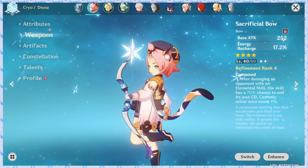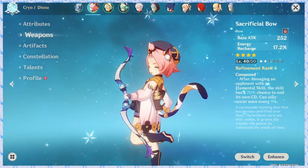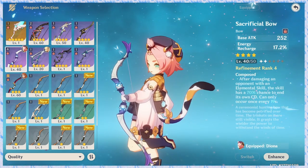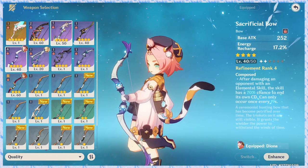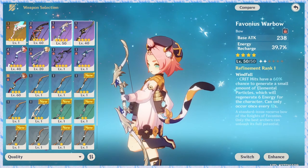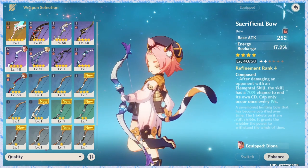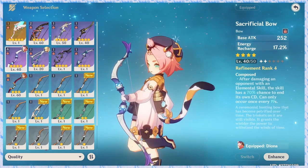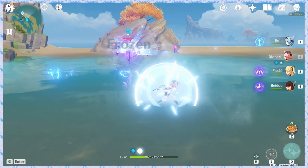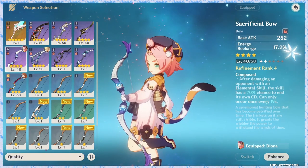For weapons, the best weapon is Sacrificial Bow, and the second best is Favonius Warbow. There is a passive difference between the two. If you are a Sacrificial Bow user and you use elemental skill, there is a 70% chance to cooldown reset a second time when using elemental skills.